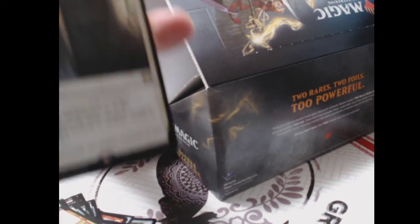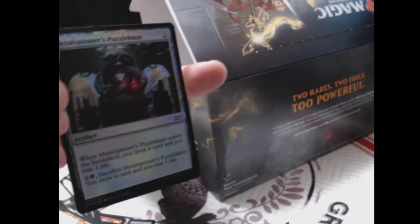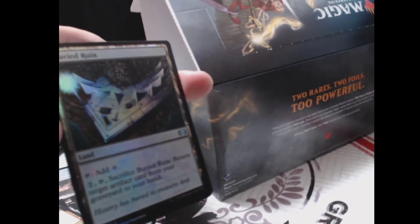Pack eight: Might of the Masses, Driver of the Dead, Orcish Vandal, Parasitic Strix, Flare Husk, Golem-Skin Gauntlets, Corridor Monitor, Strength of Arms, Weapons Trainer, Disciple of the Vault, Yavimaya's Embrace. Rare: Open the Vault. Second rare: Falkenrath Aristocrat — great for red-black vampires. Foils: Metalspinner's Puzzle Knot and Buried Ruin — useful in artifact decks or at least the sideboard. Token: Golem.